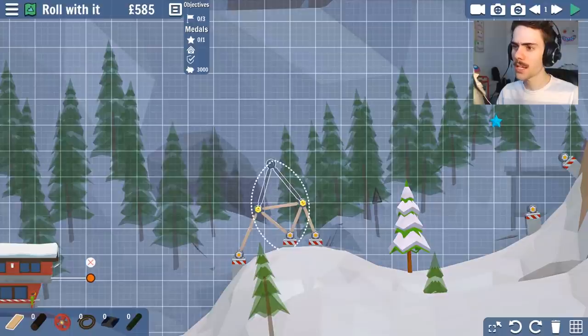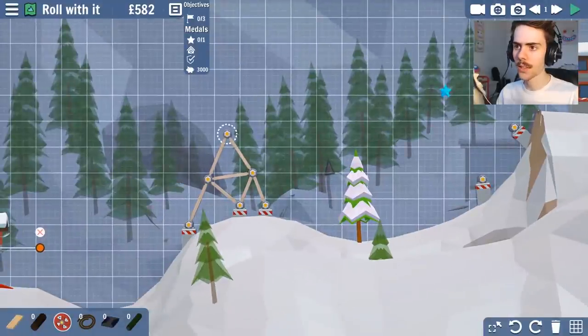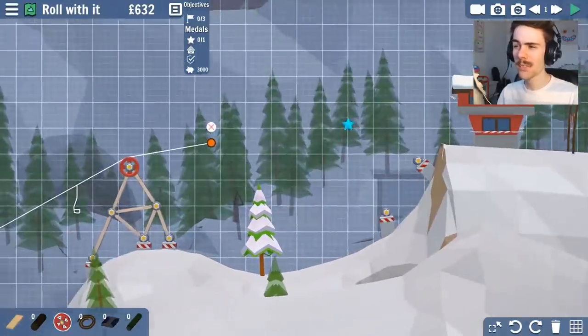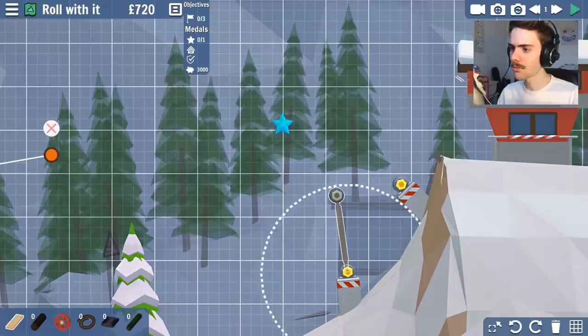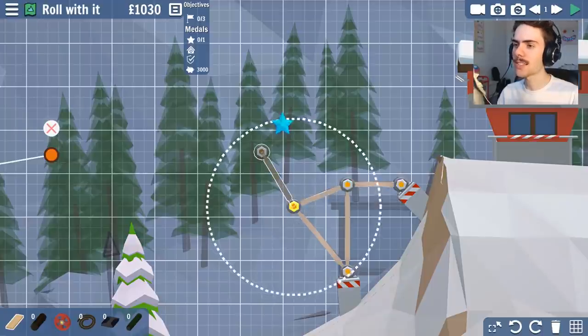If we drag from the thing it can go up to there, which hopefully will be enough if we put that wheel on there and drag the cable over to there. That's the first part of it done. I now need to make sure I can get the planks here in the right place. I'm going to try and put that there and then there, and I can extend it to somewhere over here.